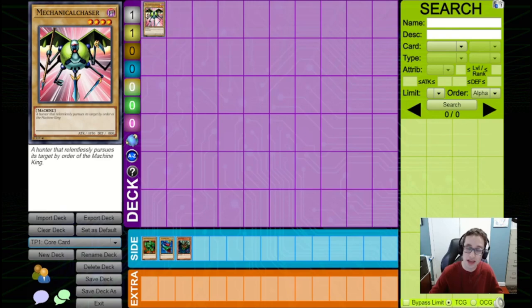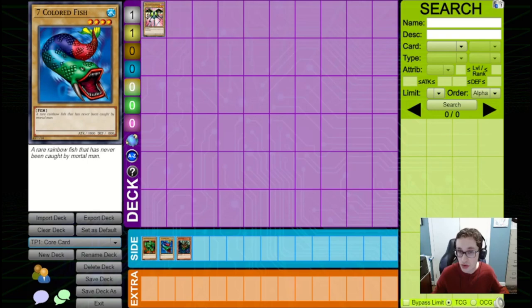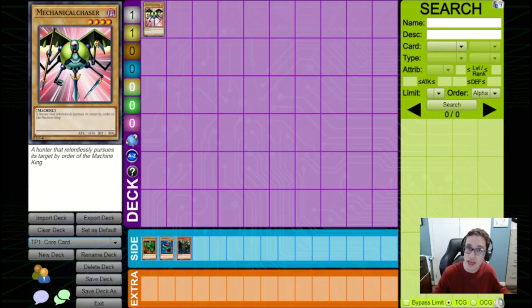With that out of the way, let's dive into Chaser format. Chaser format is basically just Critter format. There are some very influential cards released, but overall it's not going to change things too much. Certain decks become slightly less viable, and there is a certain deck that becomes a lot more viable. The big difference is that there is a new big beater in town, which is Mechanical Chaser — a level four monster with 1850 attack, bigger than the other standard beaters like Lodgen and Seven Colored Fish.